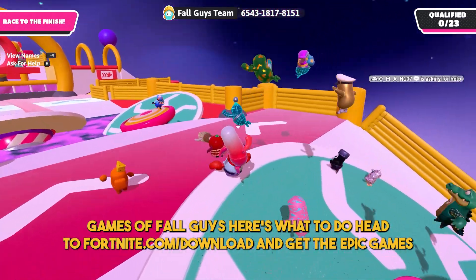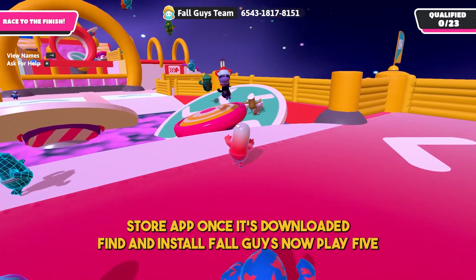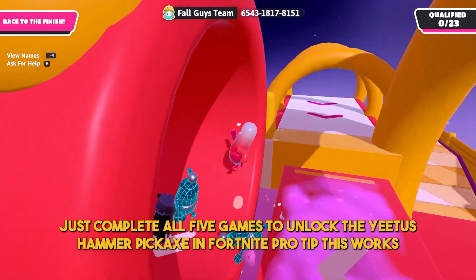Here's what to do. Head to fortnite.com/download and get the Epic Games Store app. Once it's downloaded, find and install Fall Guys. Now play five games of Fall Guys on your mobile device. It doesn't matter if you win or lose — just complete all five games to unlock the Yeetus Hammer Pickaxe in Fortnite.